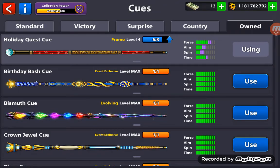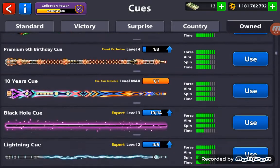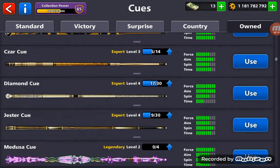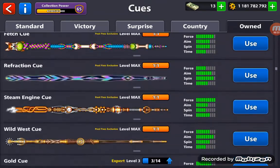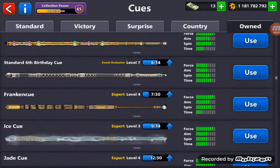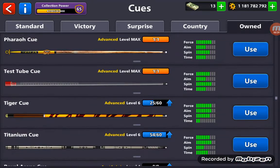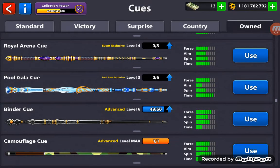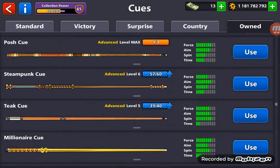I got the holiday quest cube from buying the expert boxes. I got quite a good amount of collection power points.